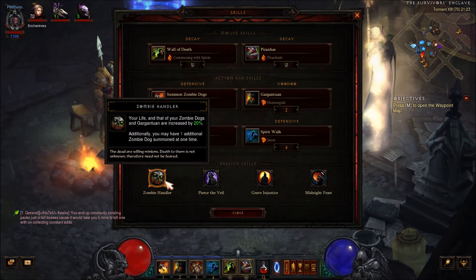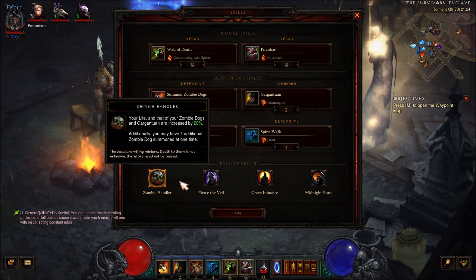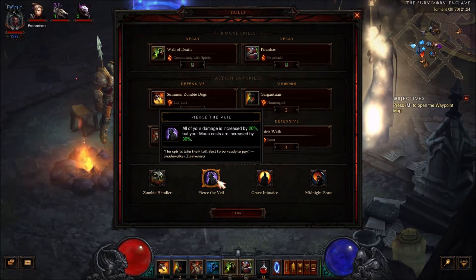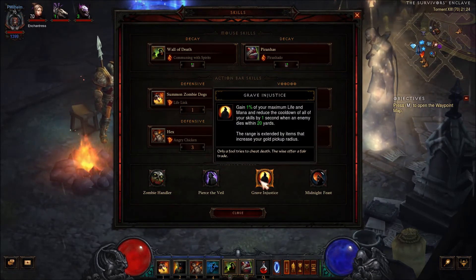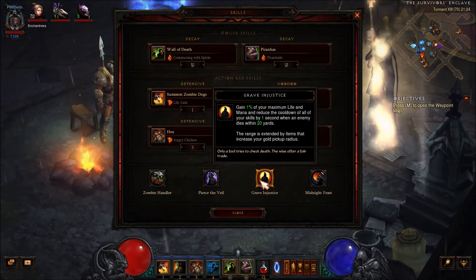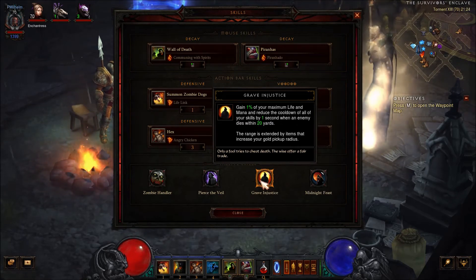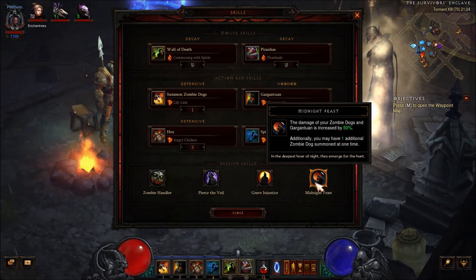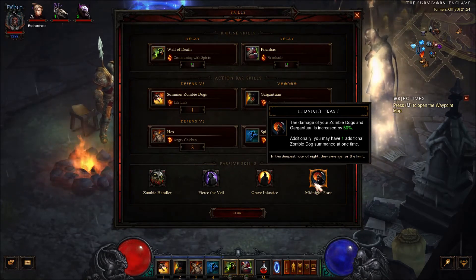For passives: Zombie Handler, just to increase your life — you can also go for Spirit Vessel or Confidence Ritual. Pierce the Veil increases all your damage by 20%. Grave Injustice — because our monsters are doing massive damage, you want cooldown reduction on your skills so you can Piranhado monsters again and again. Midnight Feast increases the damage of your zombie dogs and Gargantuan by 50%.